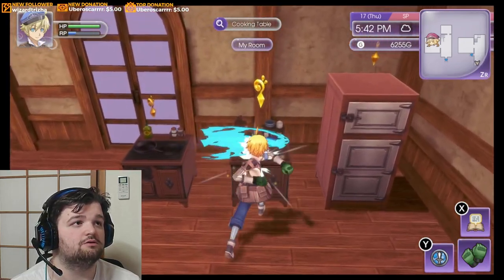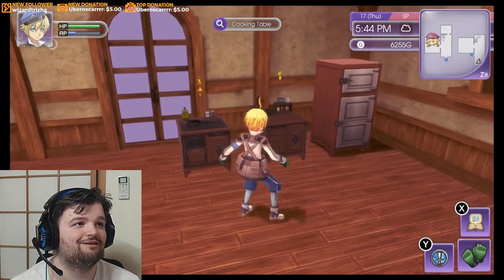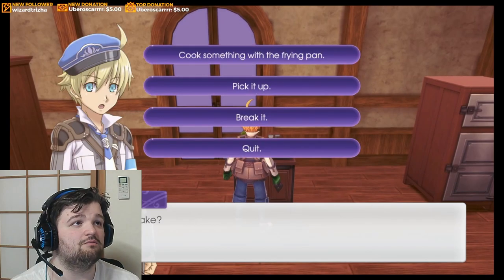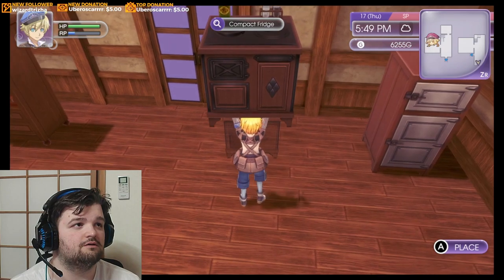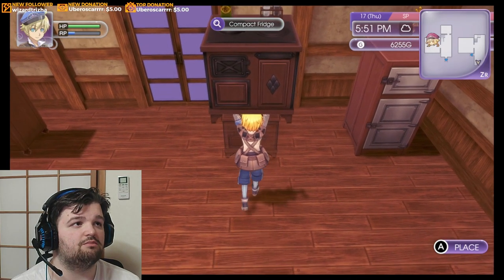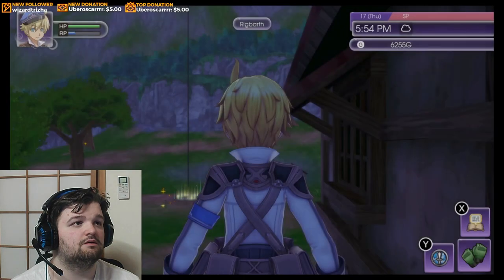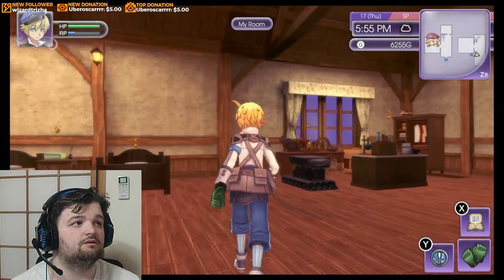Like so. Place this down, hold RB to straighten. It might take a couple tries after guessing, so it's about probably right here-ish. Place this down, leave the room, go back in, turn.